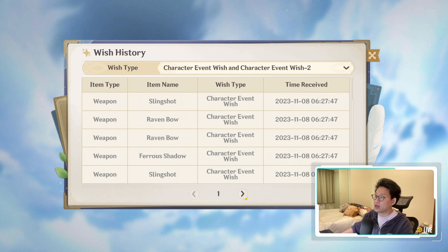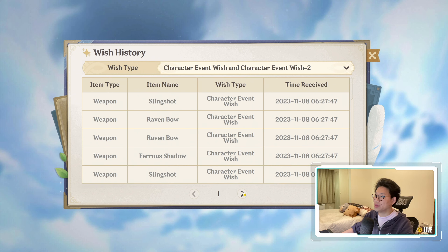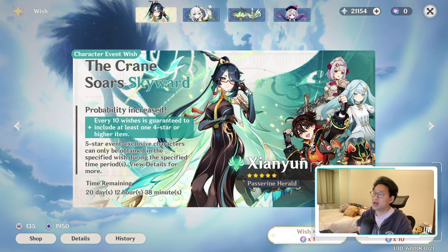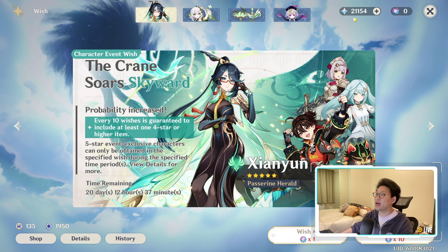So let us look over here. We had Farina literally less than 10 pulls ago — like, 5, 6, 7, 8, 9 pulls. Yeah, literally that was our first 10 pull and we got Shen Yun, or Cloud Retainer. I am very happy. We are saving the rest of my Primos — we are not pulling for anything else until Chiori comes out.